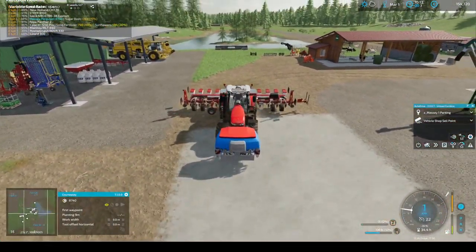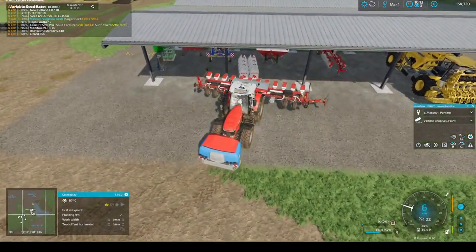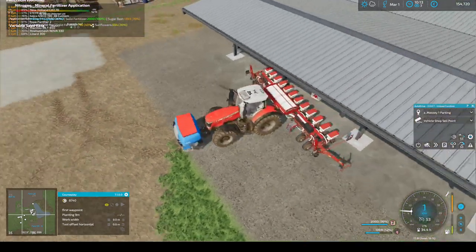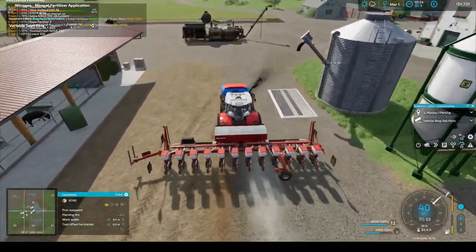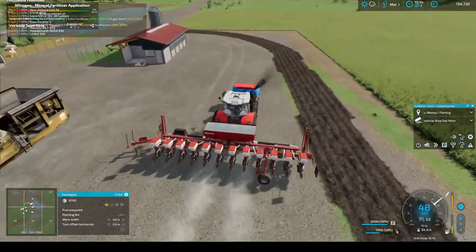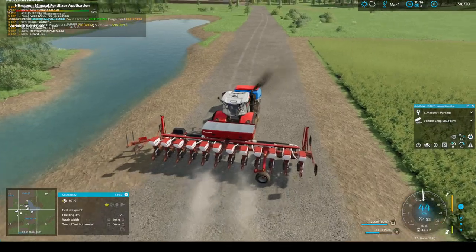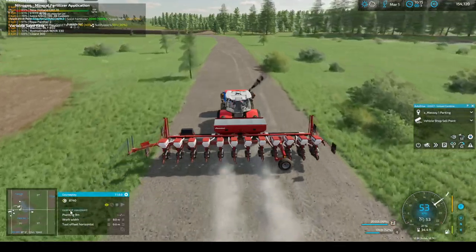I'm also going to change the silos. Instead of having two beet silos I will just get one that will hold 800,000 liters worth. It's roughly what I make on the field - I make slightly more, but I think I can get away with that. The air spray point is set up here.